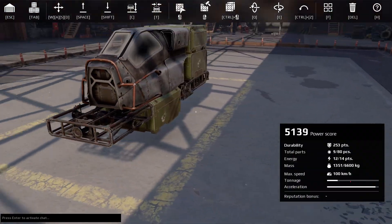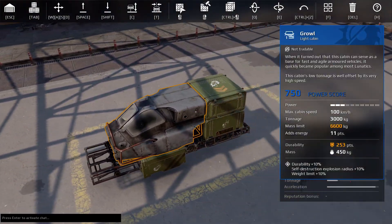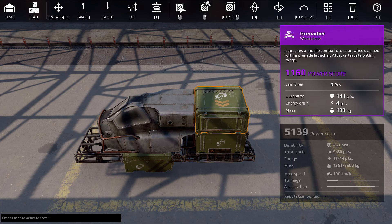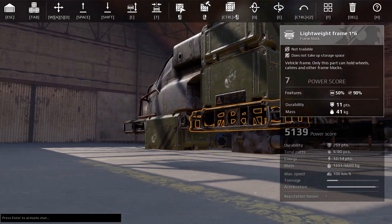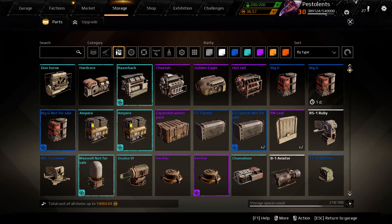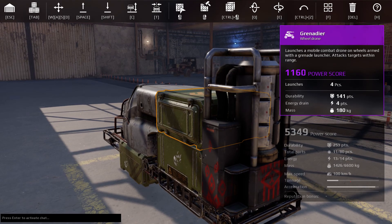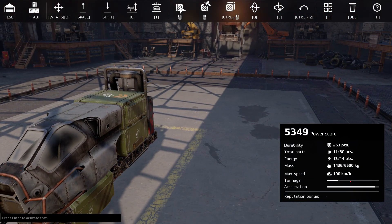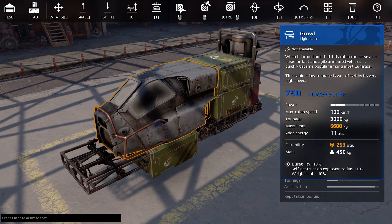And of course this is the core build for a three-grenadier build — that's the long and short of it. Now you're saying to throw a chameleon on the very back, as such. That brings this card to 5,349 points and we haven't even put armor or wheels on it yet.